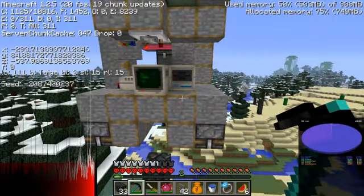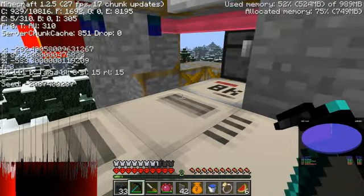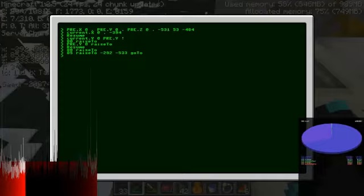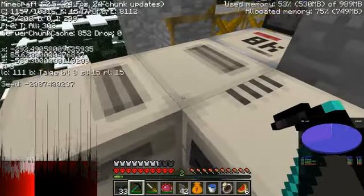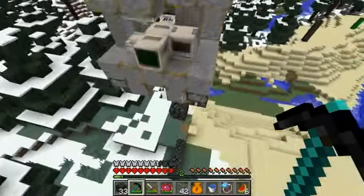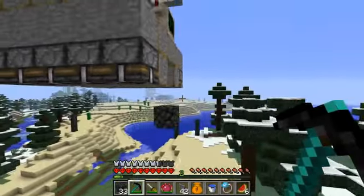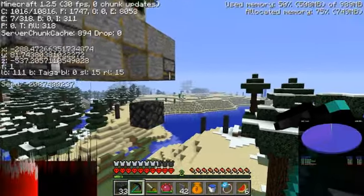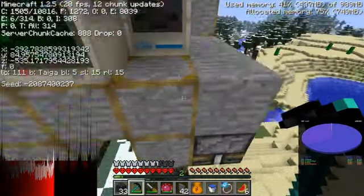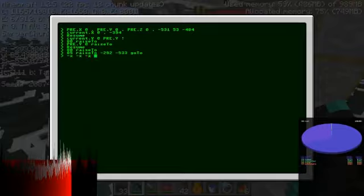It looks like we got to our location that we asked it to go to: negative 292, negative 5, 3, 3 — that's actually good, so this is maintaining power quite nicely. Now we just have to move it 3 over on our X axis — negative X, negative X, negative X.